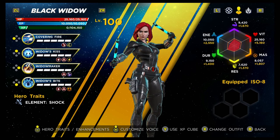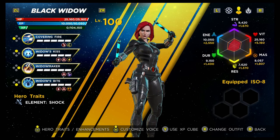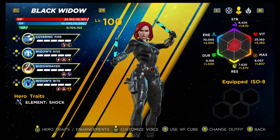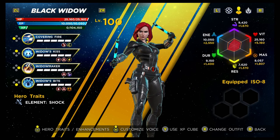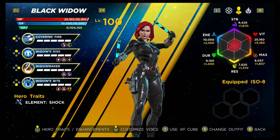Her stats are very average, but a lot of characters fall into this pool. Her strength is a C, vitality is D, mastery is D, resilience is C, durability is C, and her energy is C. Stats are pretty lackluster, but we have numerous characters where the stats are lackluster but the kit makes up for it.